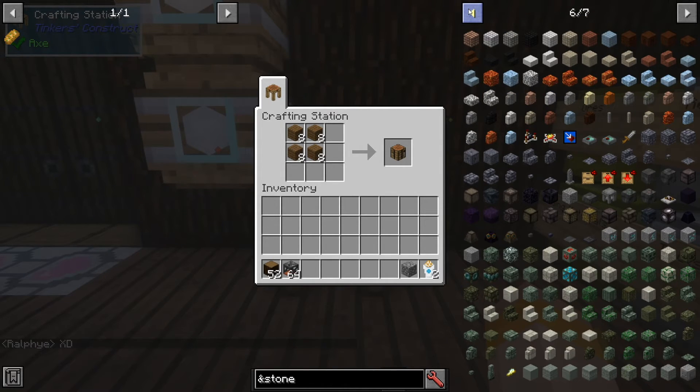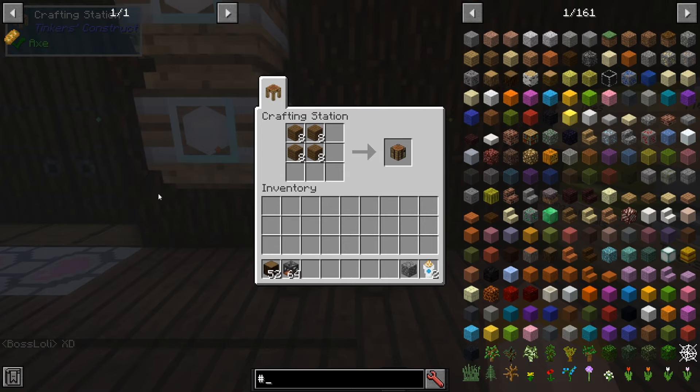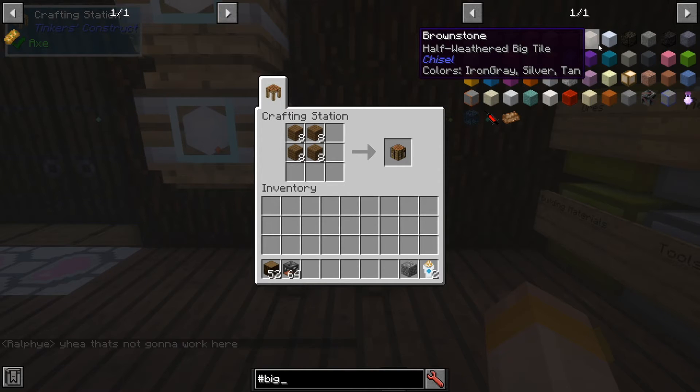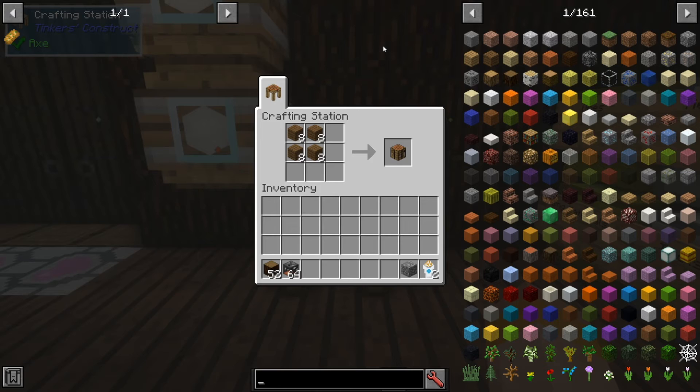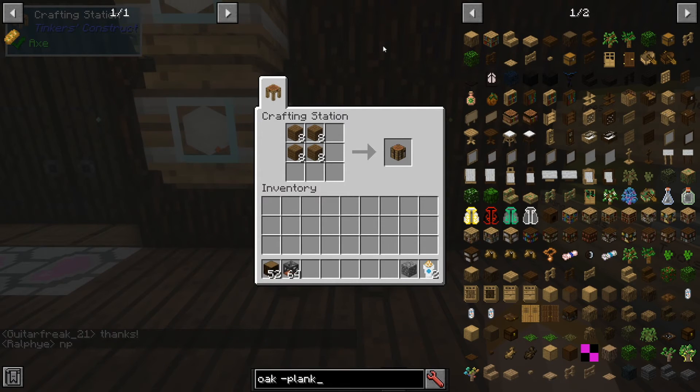Using the ampersand sign and then 'stone' will give you everything classed as stone — though this may not pick up everything depending on how the mod author has designated their items. The dash sign for tooltip — for example typing 'big' — will give me everything that is a big tile from the Chisel mod. The main one I use is the at mod name. You can also combine searches: type 'oak' to see everything oak-related, then add a space, dash, and 'plank' to remove all the wood planks from the results.